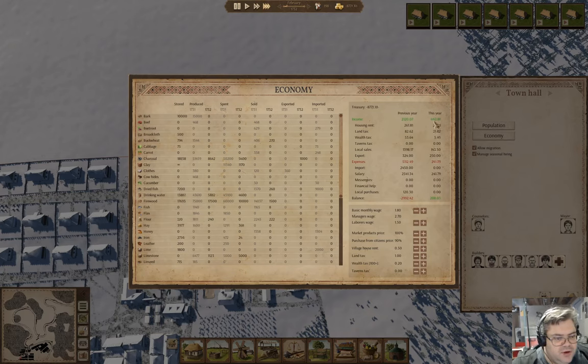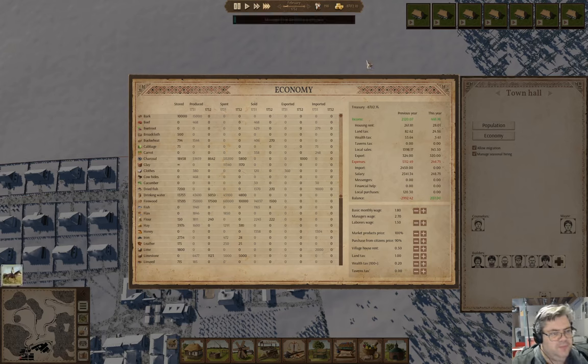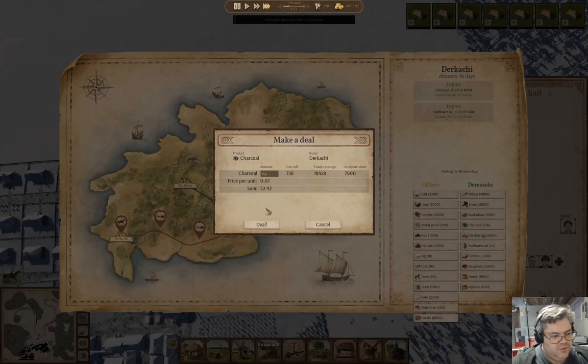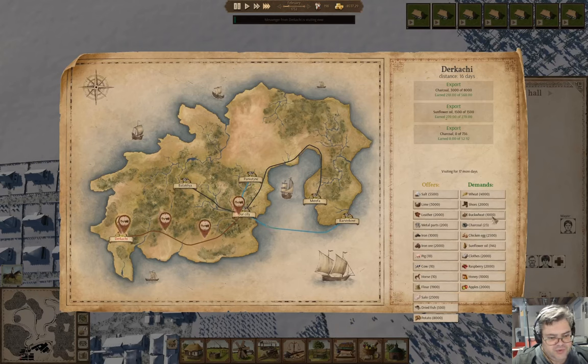Housing rent is four, four, eight. We have the trader guy here — we'll do the charcoal thing and sunflower oil deal.